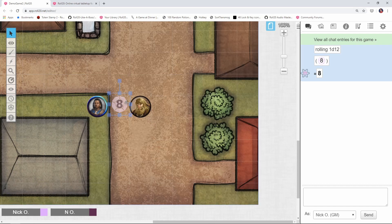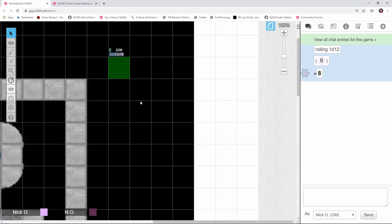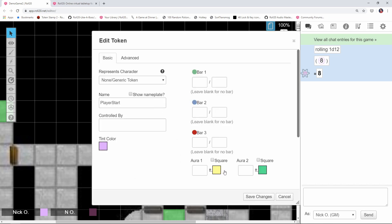I'm going to copy this token and do the same thing on my other page, putting it wherever my player's starting point is, again on the GM layer. So both maps now have this player start token on them.